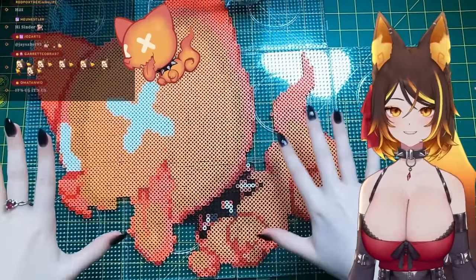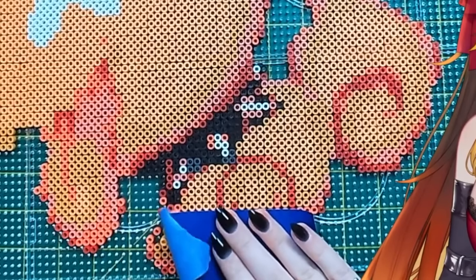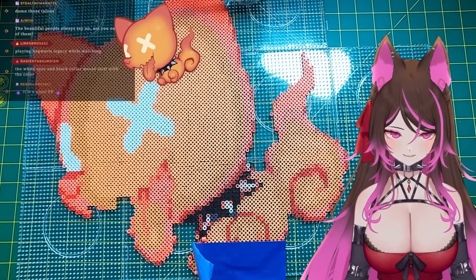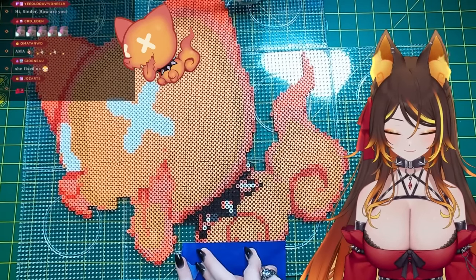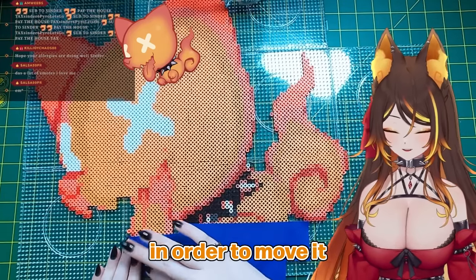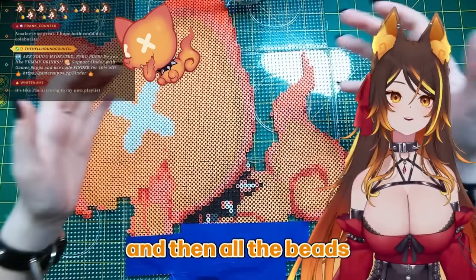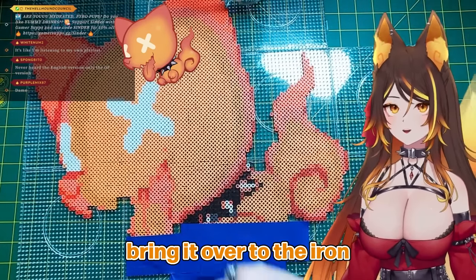So we have our finished pyro pup. We're going to start taping this little pup up. Why would you do that? Right at the start. Are you kidding me? I can't get a break. A few moments later — yep, alright, we're just going to roll with this. I am taping the beads so that way I can move it to my iron. I can't just pick this up like a big board — all the panels would fall apart and all the beads would go everywhere. You can just peel up the tape and all the beads stick to the tape, then you can bring it over to the iron.